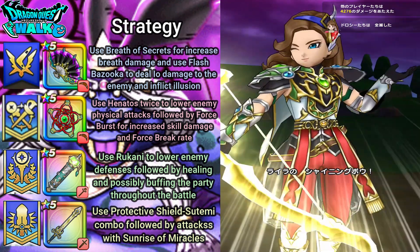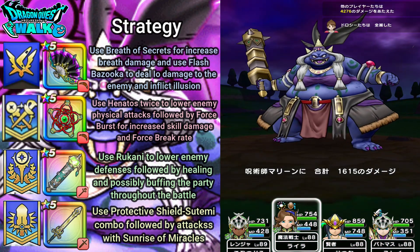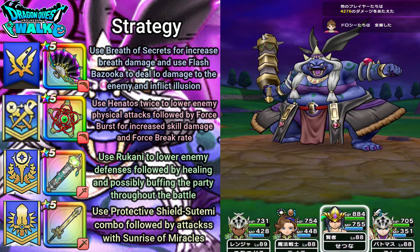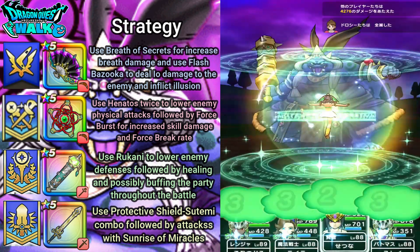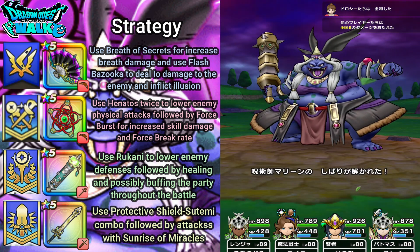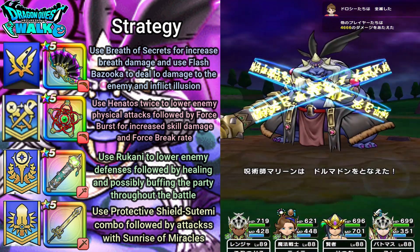With my Armamentalist, I'm going to use Shining Bow — hopefully I can get some Force Breaks. I did get a Force Break, so that's just going to help me out. Then I'll go ahead and heal — does a little bit of damage as well, just a little bit.